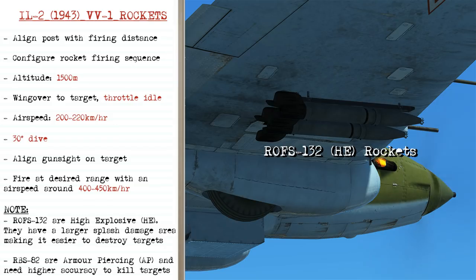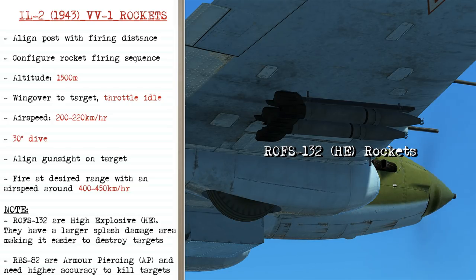To conduct rocket attacks in the L2 with the VV-1 sight, we're first going to align the post with the firing distance as we saw before, then we'll configure the rocket firing sequence, and the initial altitude is going to be 1500 meters. We'll then begin a wing over towards the target and pull the throttle to idle, then slow down to about 200 to 220 kilometers per hour, and initiate a 30 degree dive with the gun sight aligned on the target. By the time we fire at the range, we should be doing about 400 to 450 kilometers per hour.